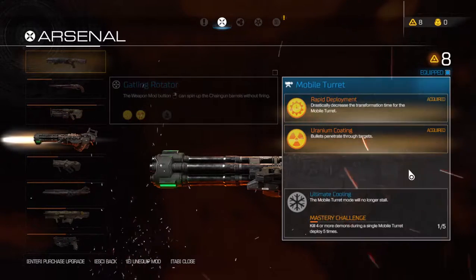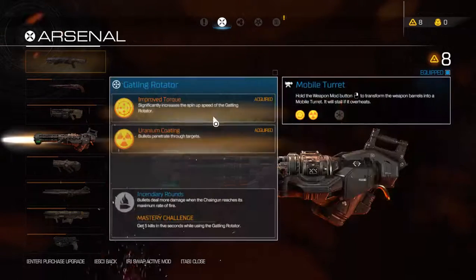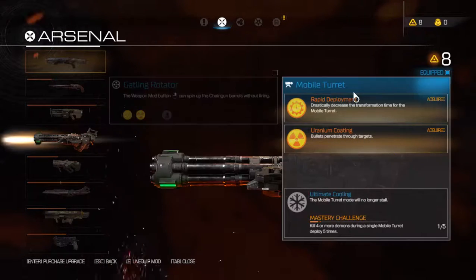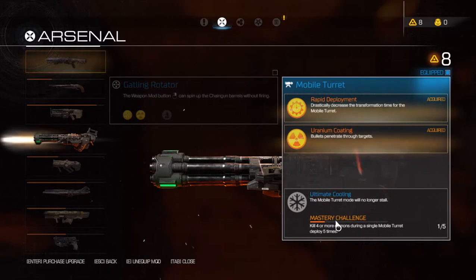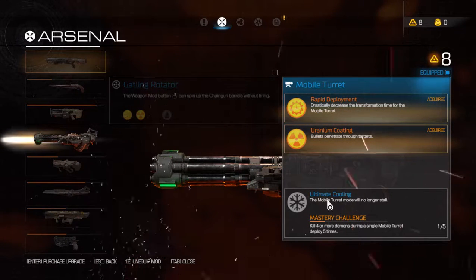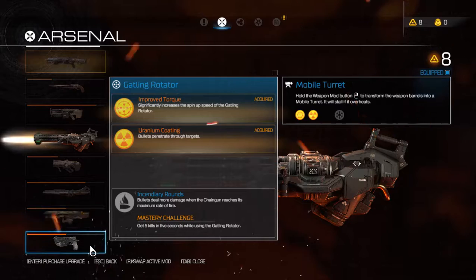This is the mod I was talking about — the mobile turret. I'm still working on the mastery for it and I'm still working on the mastery for the rotator — I haven't even started on it. Once you get these unlocked, it actually unlocks some really nice things. This is basically going to be great when you get the ultimate cooling, so you can fire it just as long as you want. That'll be really nice.